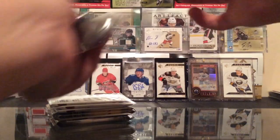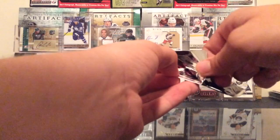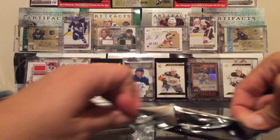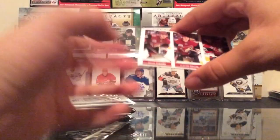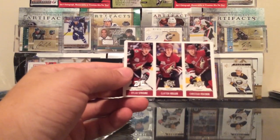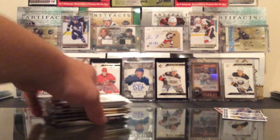This is always hard to open because I don't want to damage the card. Our weirdest pack opening ever — still not out. There we go. We got a triple exposure of Dylan Strome of the Chicago Blackhawks, Clayton Keller, and Kevin Fisher. And for Canucks, we got Troy Stetcher — Troy from Richmond — Brock Besser, and Bo Horvath. Nice little break there.